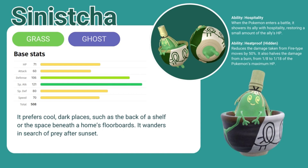It has two abilities. Hospitality — when the Pokemon enters a battle, it showers its ally with hospitality, restoring a small amount of the ally's HP. Its hidden ability is Heatproof, which reduces the damage taken from fire type moves by 50%. It also halves the damage from a burn from 1/8th to 1/16th of the Pokemon's maximum HP.